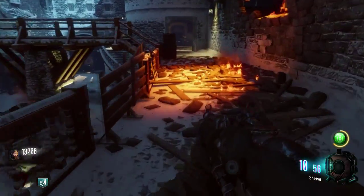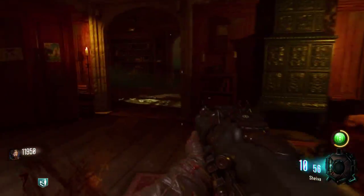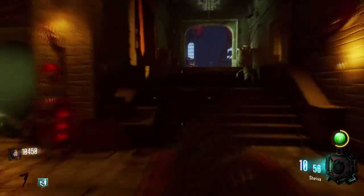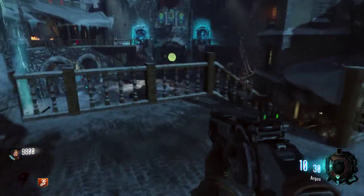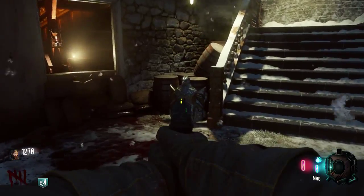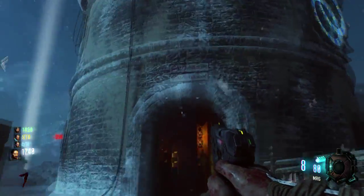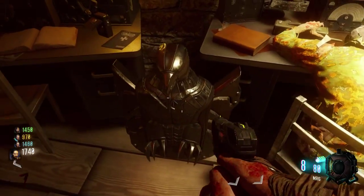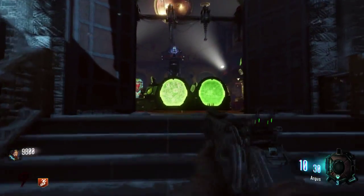Now we're going to the second location for the second part we need for the shield. You need to go to the right, down the steps, and then you are at the courtyard. Next to those steps you were walking down from, there will be the second shield part. The next location: still at the courtyard, going up into the clock tower. Right in front of you, next to that dead zombie guy for the communication, will be another shield part. Back at the courtyard, next to the church, in front of some crates, will be another shield part.